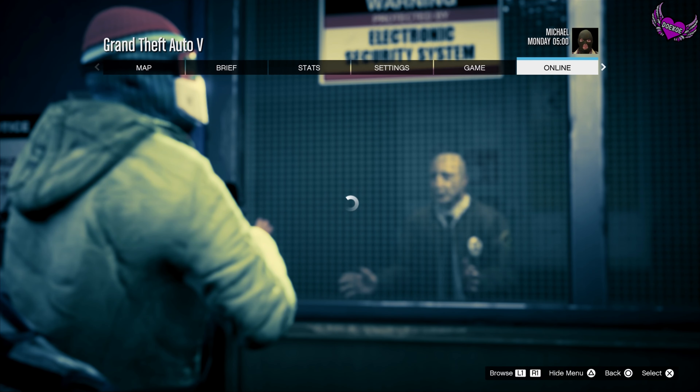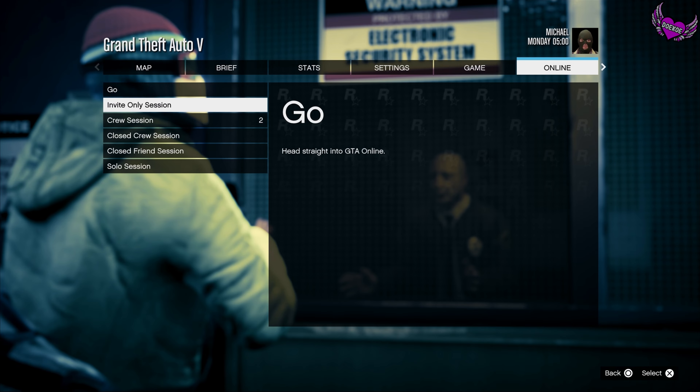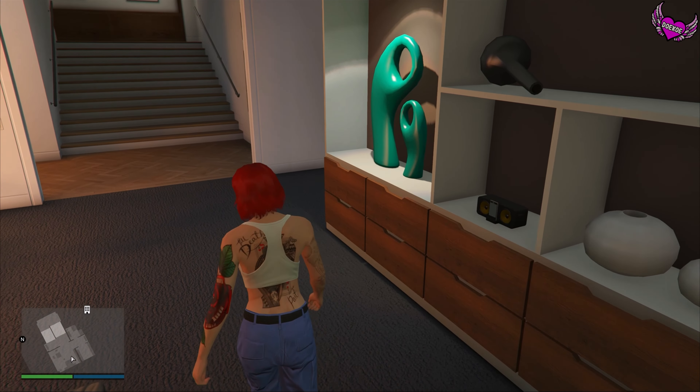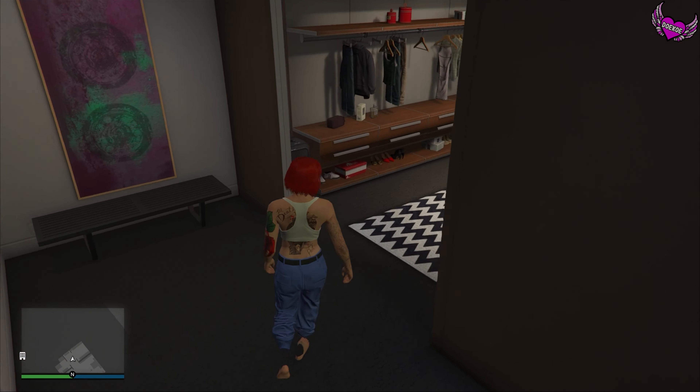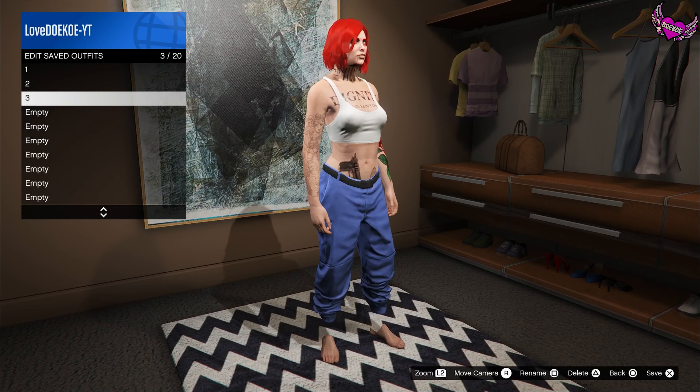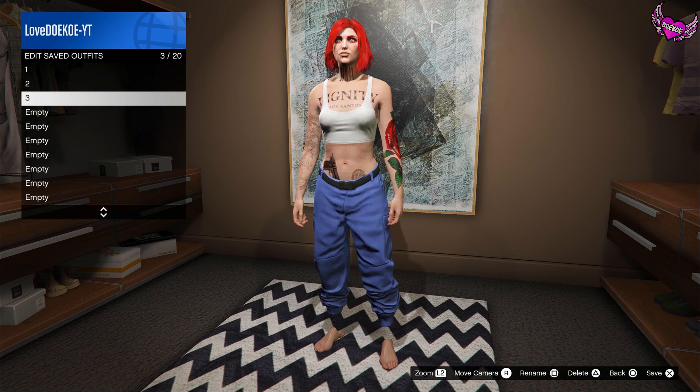Now open up your pause menu and go to online, then go to play online and go to invite only session. When you're back in online, go over here to the outfit section in your wardrobe and check if you got the outfits transferred to your female character. As you can see, it was successfully done.